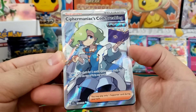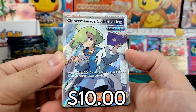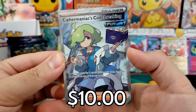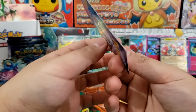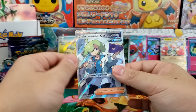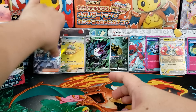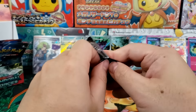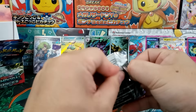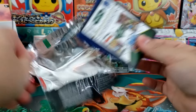Wow, we got ourselves a secret rare — Cypher Maniacs Code Breaking, a very specific trainer card. I am a fan of the gold trainer cards but this one's very specific. That's pretty cool. There's our first secret rare. I don't think that's a special illustration rare — I'm very confident it's not. That's just a regular gold trainer card that I didn't even know was in this set.